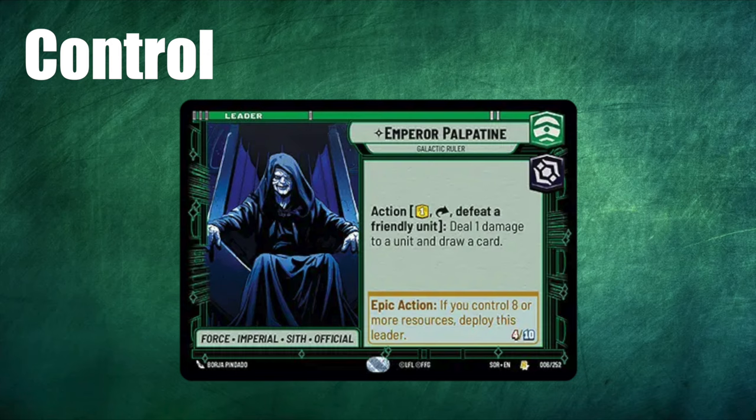Next up is Palpatine. Palpatine comes down on turn 7 as a 4-10, with an ability which says pay 1, defeat a friendly unit, deal 1 damage to a unit, and draw a card. When he comes down as a unit, you can take over a damaged non-leader unit from your opponent. The reason he's suited to control is simply because he comes down so late in the game — he's the latest leader. To make it worthwhile playing him, you need some kind of strategy to ramp and some kind of strategy to delay the game just to make it that far. But once he comes down he's very powerful — probably the most powerful leader in the game. So he's a big payoff, which is how control decks want to operate. He also gives you access to green, which gives you natural access to ramp, and you can pair him with either red or blue depending on how much control you want to go down. I think paired with blue, Palpatine is a very strong control deck, but no one seems to be playing that right now.